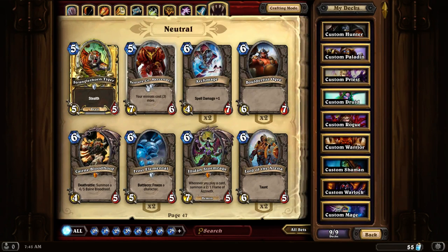Venture Co. Mercenary. A 7-6 for 5 mana. This is probably one of the most powerful 5 mana summon cards out there. It does increase your minion cost by 3, but having this card out can be a headache for most players because it's really hard to deal with because of its high hit points.